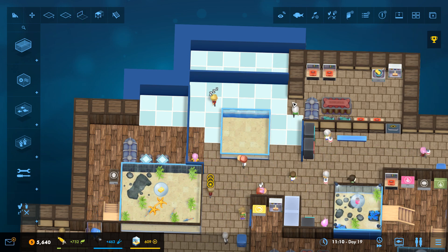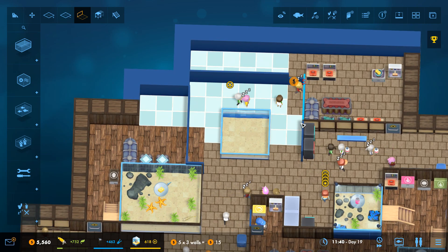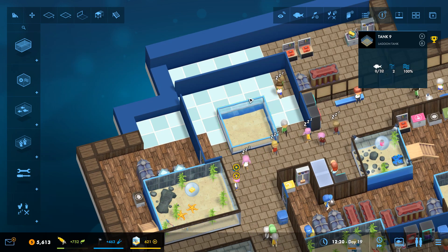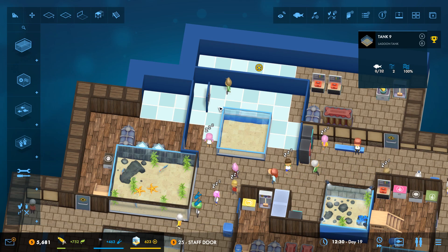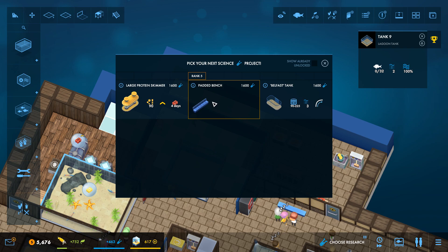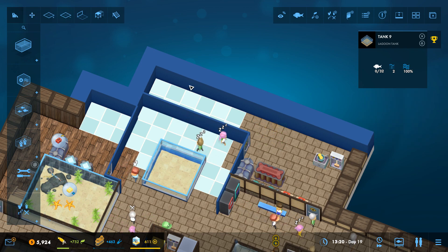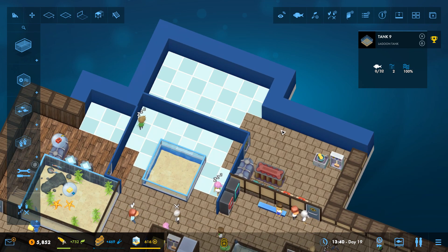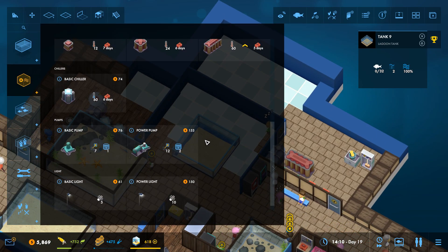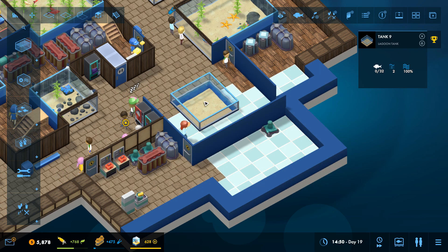I need to install a lot of benches because everybody is absolutely knackered. We have the power lights — let's research the large protein skimmer because we're going to need that. Let's get rid of those extra toolboxes. Now let's make a safe place for my precious starfish where they won't get eaten by the turbot — put a pump here and connect it up.